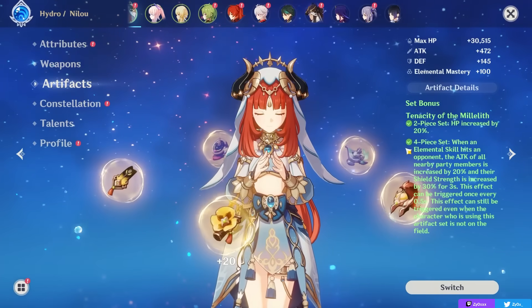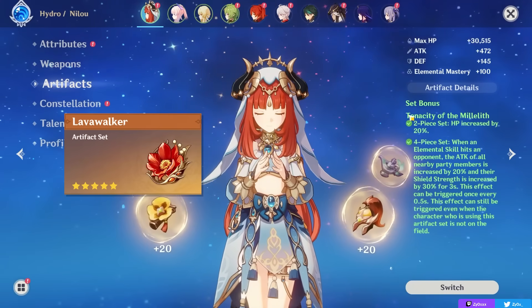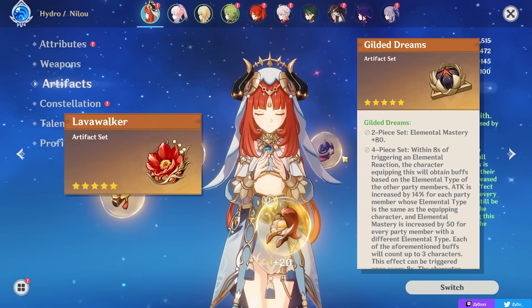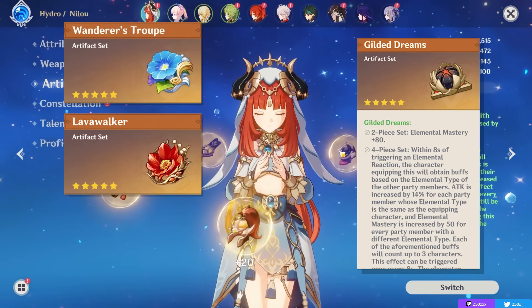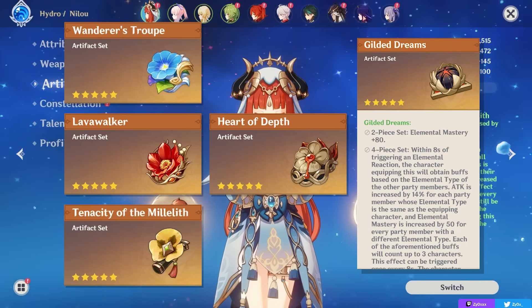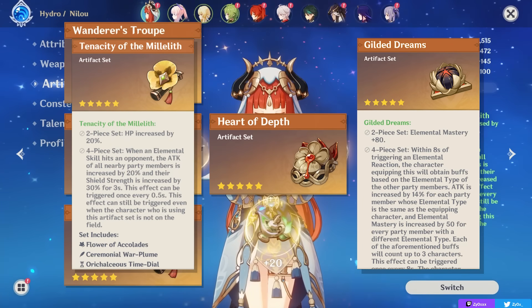Lastly, if you choose to use Nilou as an on-field auto-attacker in a Vaporize team, then sets like four-piece Lavawalker or Elemental Mastery sets — like Gilded Dreams, or two-pieces like Gilded Dreams or Wanderer's with another two-piece like Millelith — can also be viable. The same can be said with two-piece Heart of Depth or four-piece Millelith, even as an on-field auto-attacker, as you get HP and still buff your team.